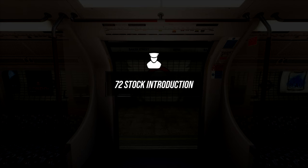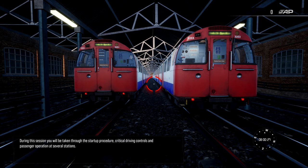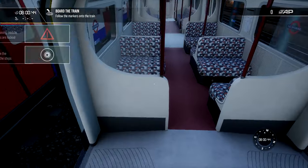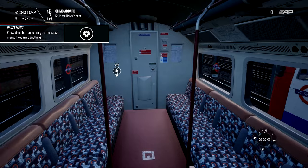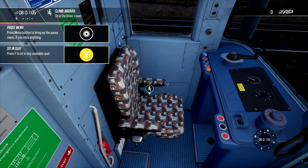So here we are on the 72 stock introduction - this one is a bit better. Welcome to your first day on the Bakerloo line of the London Underground. Here you will be taken through a brief introduction to operating the 1972 tube stock. During this session you'll be taken through the starter procedure, critical driving controls and passenger operations at several stations. You can actually start this tutorial from a different depot, but it started us from this one which is actually easier because the other one you have to deal with red lights.